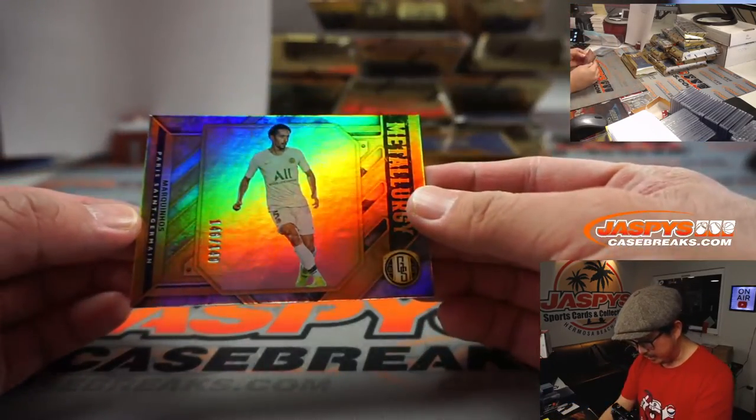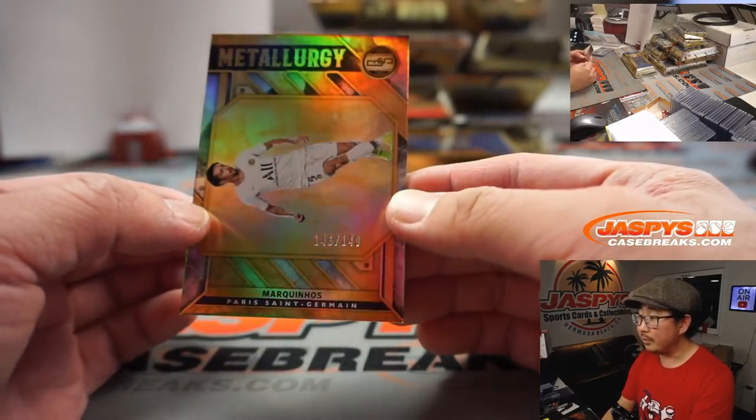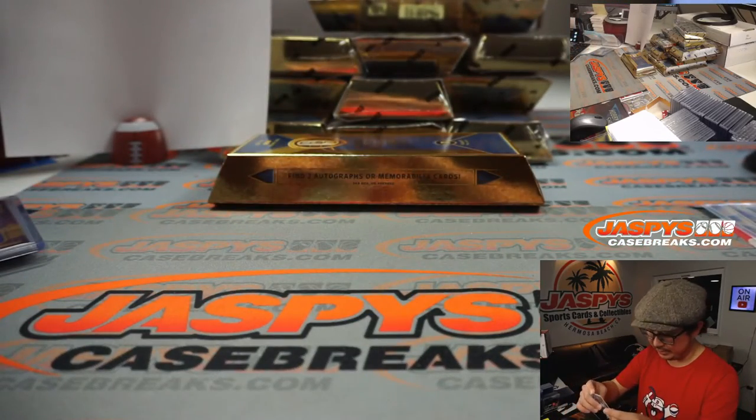And there's Metallurgy Marquinhos — plays for Paris Saint-Germain. 146 out of 149. Dimitri with number six.